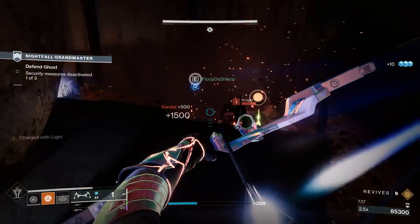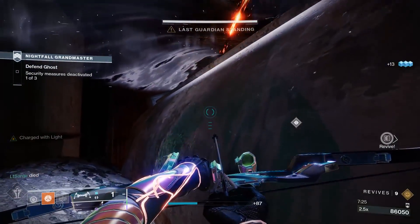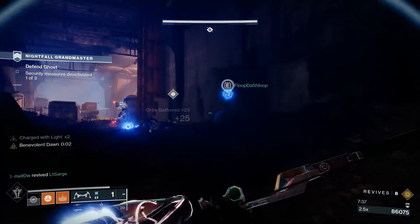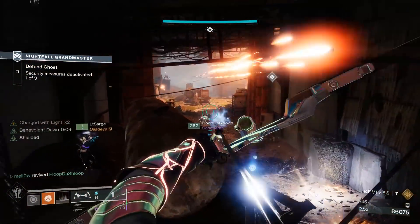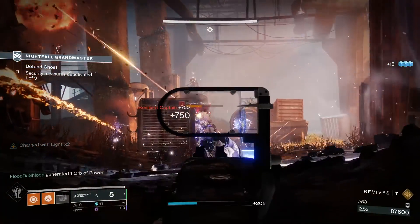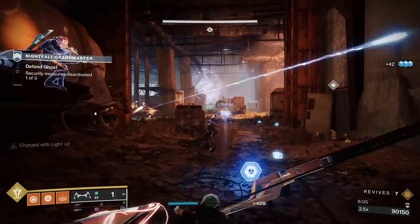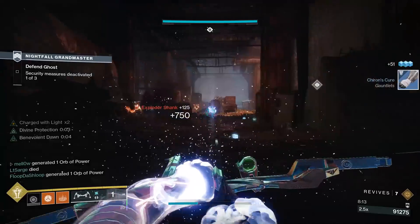If I see sniper shots coming at me, a rift is going down even if I'm already in a well. If it comes down to last guardian standing, stay safe and don't panic. When you get to 2 out of 3 on the objective, that's when it really gets wild.